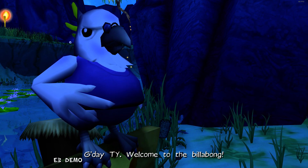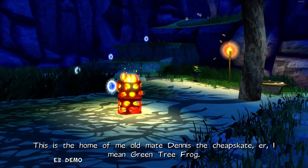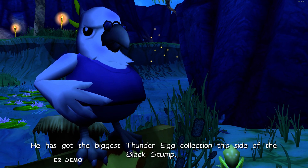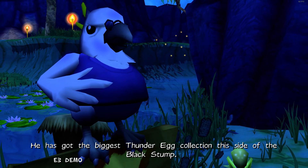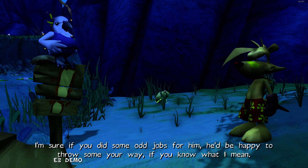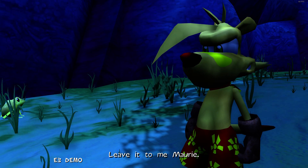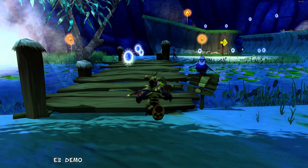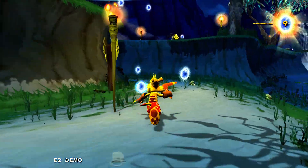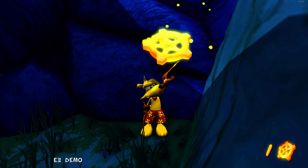G'day, Ty. Welcome to the billabong. This is the home of me old mate Dennis the Cheapskate. Well, sorry Dennis, I mean green tree frog. Oh dear. He has got the biggest thunder egg collection this side of the black stump. I've tried to convince him to give some up, but he's too precious with them. I'm sure if you did some odd jobs for him, he'd be happy to throw some your way, if you know what I mean. Leave it to me, Morrie.